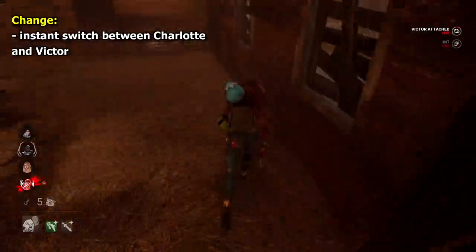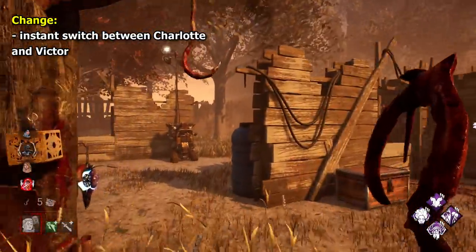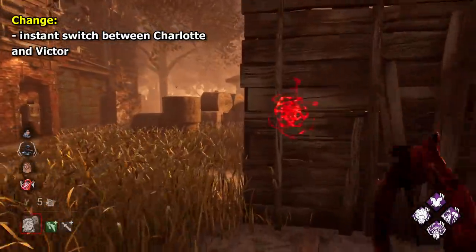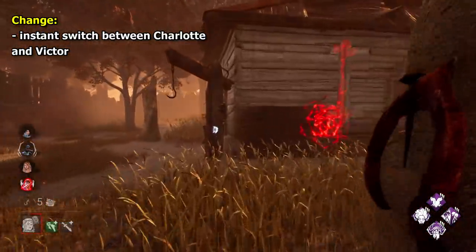Twins is quite a simple change. I would really like to just have a near-instant switch between Charlotte and Victor, allowing some potential for cool plays where you can coordinate a back-to-back attack. Simple change there.